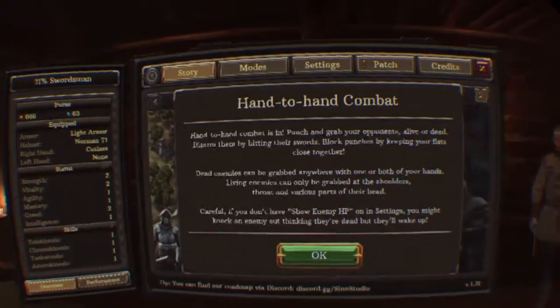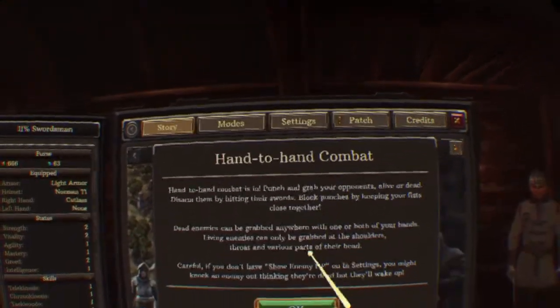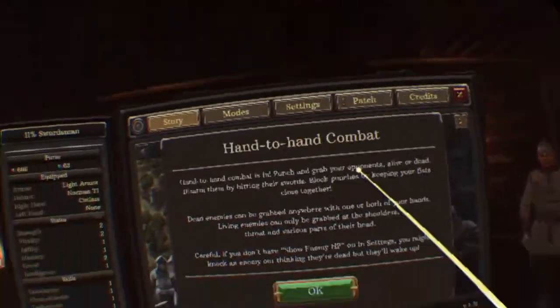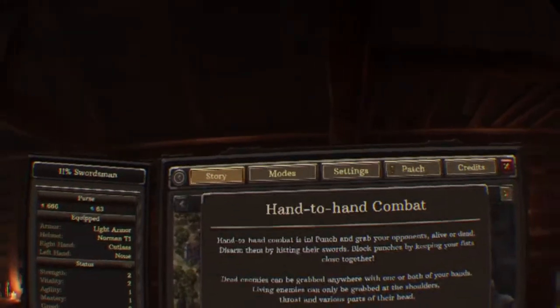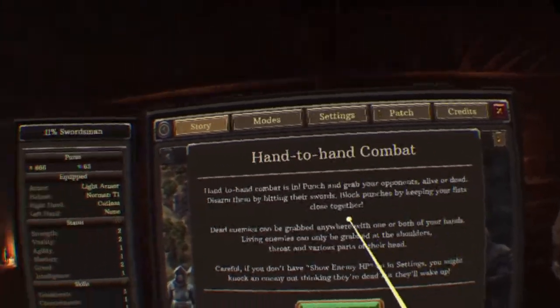They updated the physics a little bit, so the physics are a little bit better. And then there's this update which I didn't even know had happened until I booted up the game - there's hand-to-hand combat now. In the last video I played I was trying to grab them, but you couldn't, you just had to hit and stab with your sword. But now you can punch and grab them whether they're dead or alive.